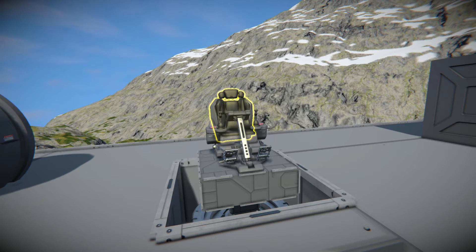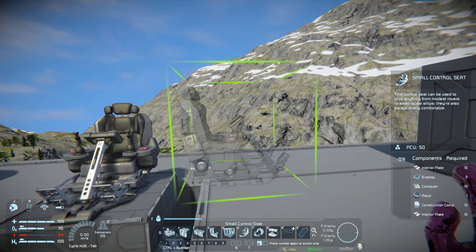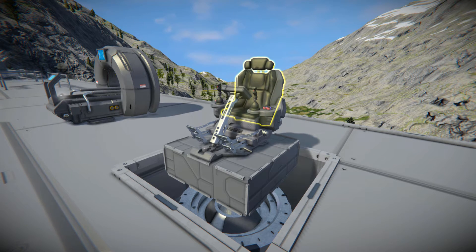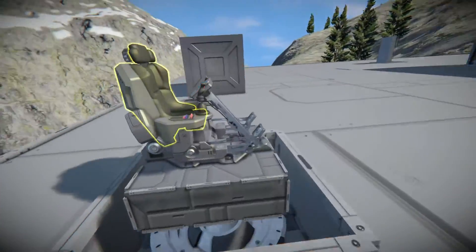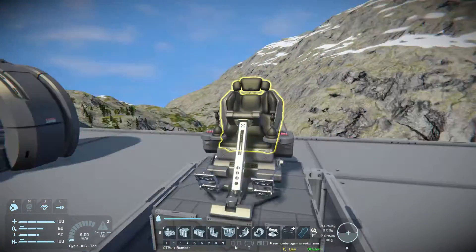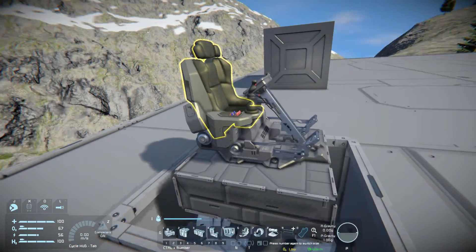Next is a block I'm not too happy about being locked to the DLC pack, because it's one of those blocks that would be great for everyone. This is the small control seat — essentially a small block cockpit. It costs 10 interior plates, two displays, 15 computers, one motor, 15 construction components, and 10 more interior plates. You can finally build a land buggy without a hideous cockpit, and instead use this — looking down you hold a little control as your feet go on the pedals. The only downside is there's no access point, so you can't connect it to a cargo container.